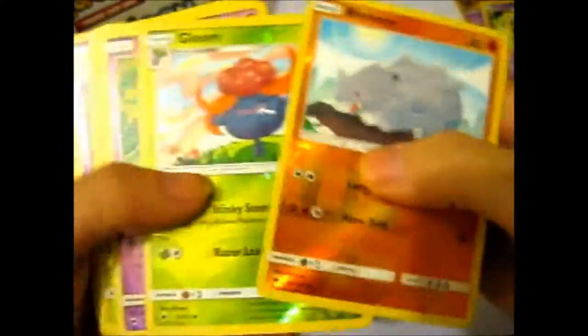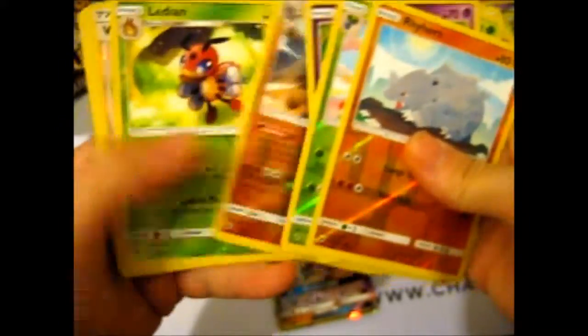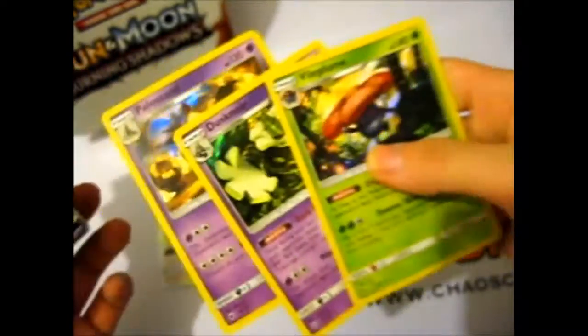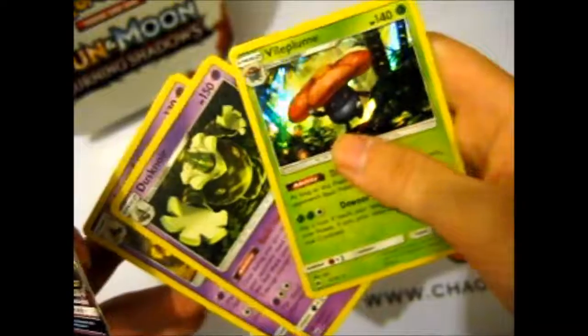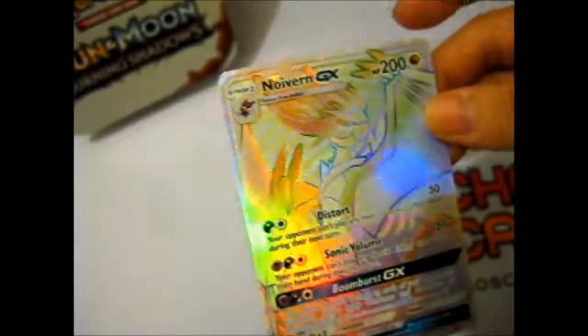So these are the reverses for part one. And the hollows — we've got three holos: Sandcastle, creepy Malamar, and Vileplume. We've got Noivern GX, Necrozma GX, and a Noivern Rainbow Hyper Rare.